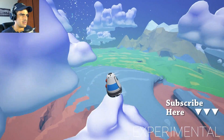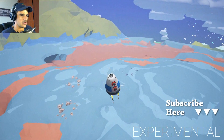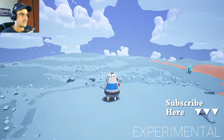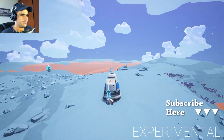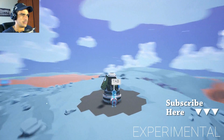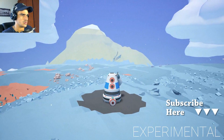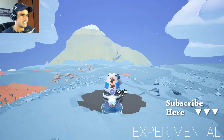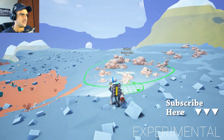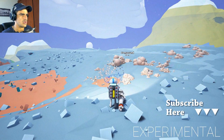I think they've updated the habitat — those holes never used to be there. Apparently the developers are taking a first step to improving the actual performance of the game. Let's see what exactly they have done. Let's get some compound out, and by the looks of it I feel like it's running a bit smoother.